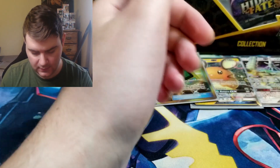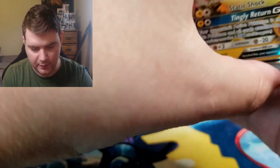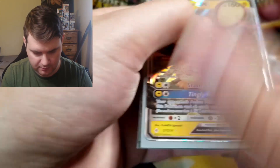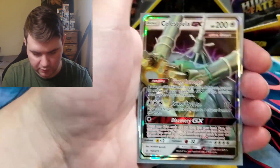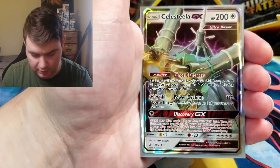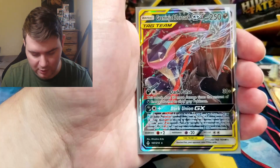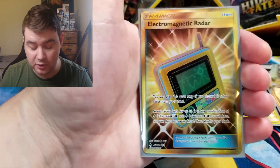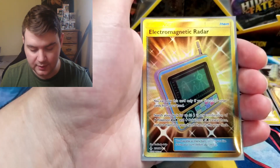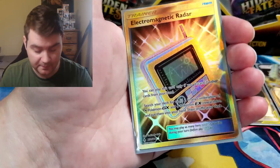Well, we didn't do too bad. We got the Dedenne GX which is new, the Celesteela GX which is also new. Sadly we already have a couple different Greninja-Zoroark GX. And we got the Secret Rare Electromagnetic Radar which looks really cool but I don't believe it's worth a whole lot. But it's still really cool, so that's okay.